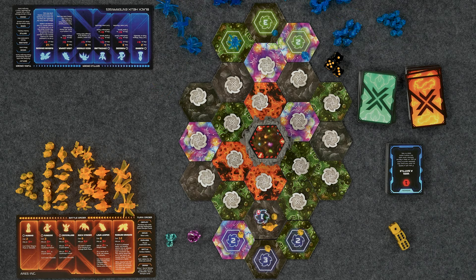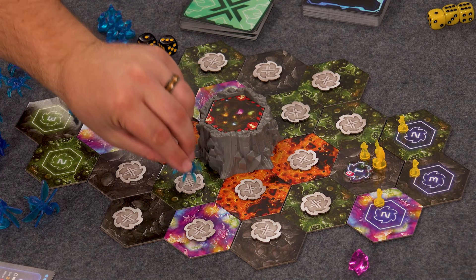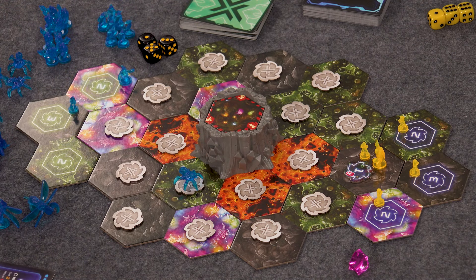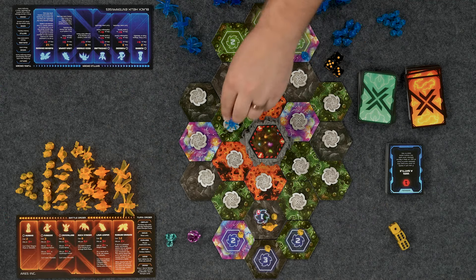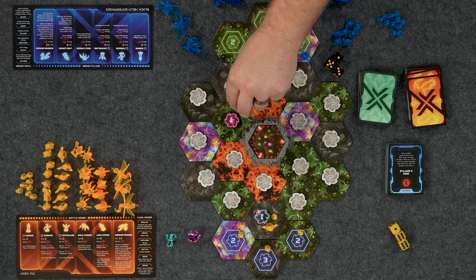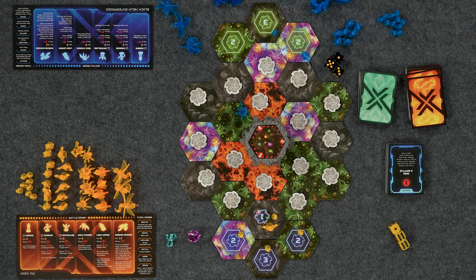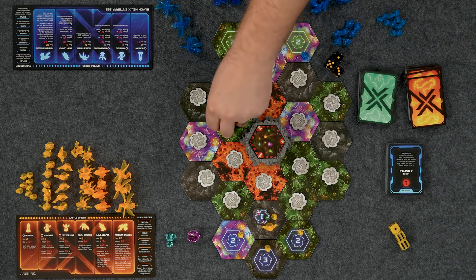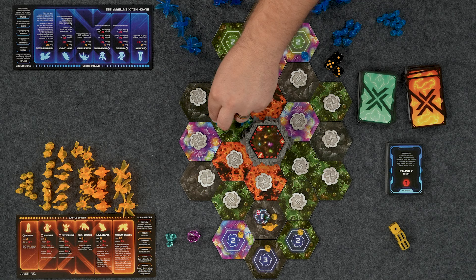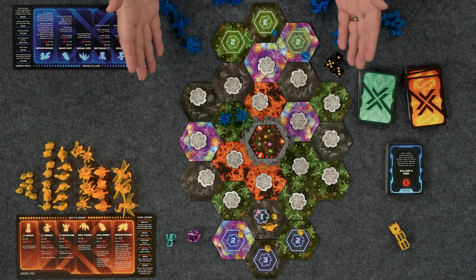Now we move on to moving. I'm going to move my Rock Strider — it has the ability, if you move into or through rock types, you can move an extra space. So I'm going one, two, up to here. My other two I'll leave back here. We're going to explore this spot — oh, another Rock Strider comes with another Rock Strider! This is not a mine of any kind, so we can get rid of that tile. Wow, I wasn't expecting that, but that's cool. You got some movement, some troops out there. Nothing to battle yet.